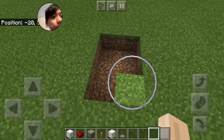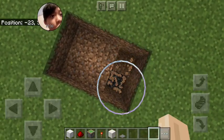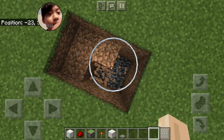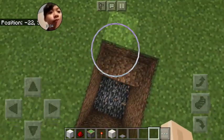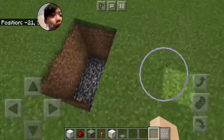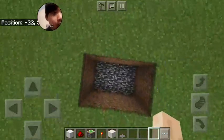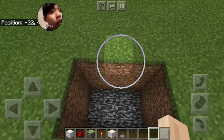It should be like a rectangle — three by two. Dig down to bedrock, like always. Place a three by two block down to the bedrock.